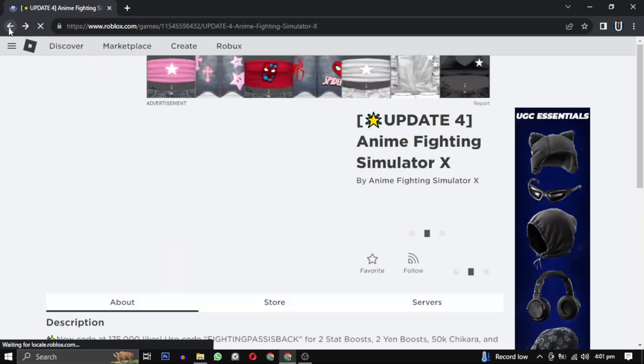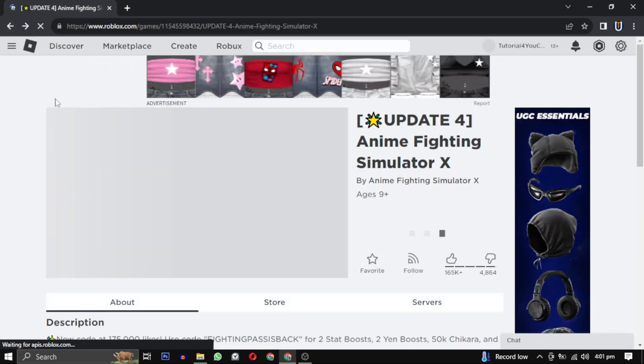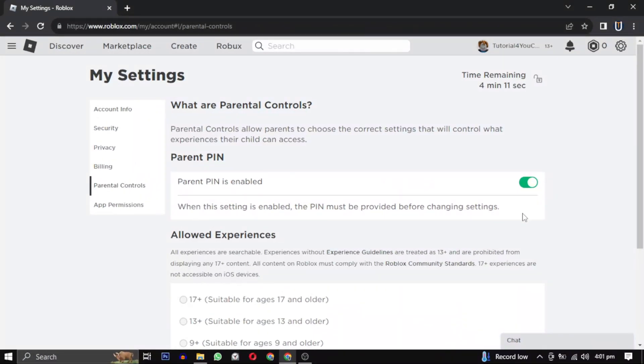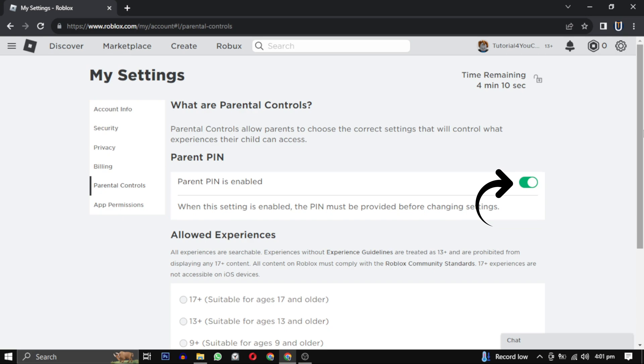Once you have completed this step, return to the game where you encountered the issue. You should see the Play button. This particular game is rated for ages 9 plus, so any game rated below 17 plus can be played without any issue. If you ever want to remove the PIN, just disable this option in the Parental Controls.